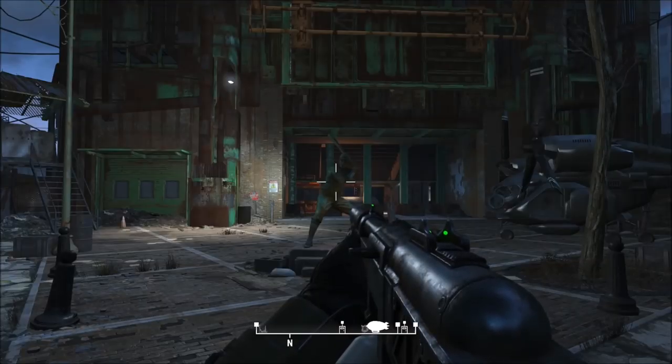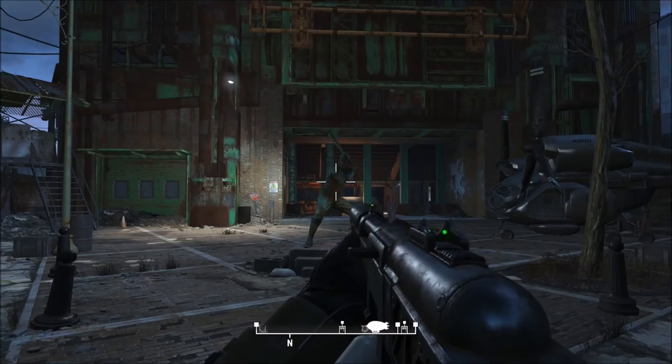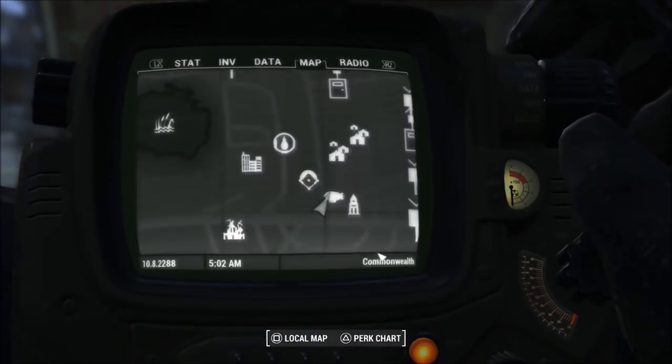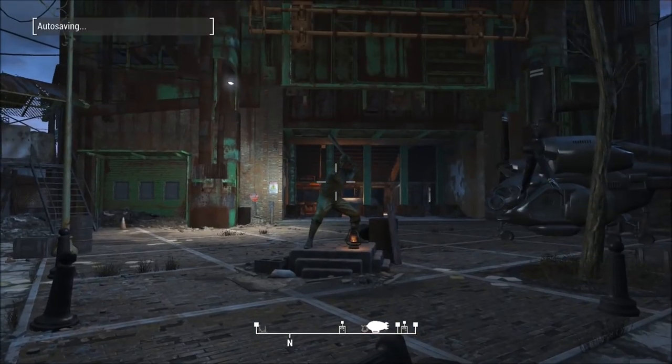The next mod is Shrezi's Fenway Apartment for the PS4, by Shrezi. This is another player home mod — I like to add at least one of these every video. It's located just outside of Diamond City and is really easy to find. It gives you the map marker right off the bat, but I'm showing you here just in case.